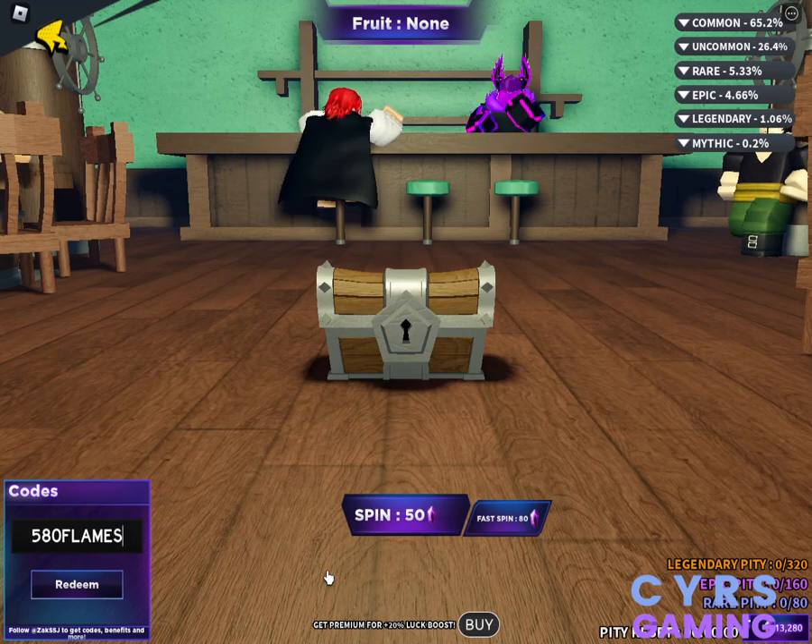Then we have the code 580FLAMES — this is another code you can use for Fruit Battleground. It was successfully redeemed and I got 500 gems from it.